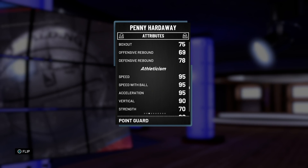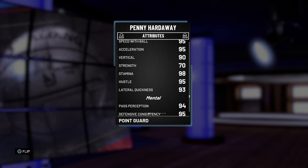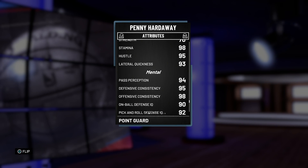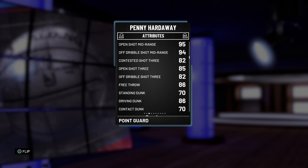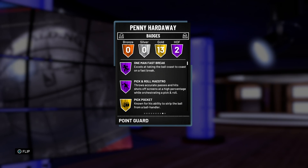He's got an 86 free throw. He can dunk — 86 driving dunk, 70 contact dunk, and look at those tendencies: 100 driving dunk tendencies, so maybe we'll catch a couple bodies this game. His ball control is great, his passing is great, his defense is crazy — 90 shot contest, 93 steal, 70 block. He can low-key rebound pretty well. 95 speed, 90 vertical, 70 strength, great stamina, great hustle, great lateral quickness. This card is low-key a clamp god.